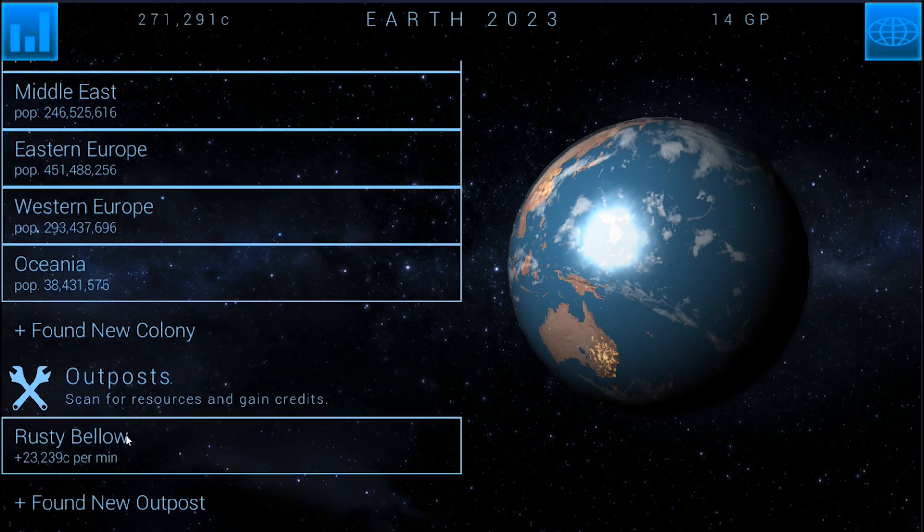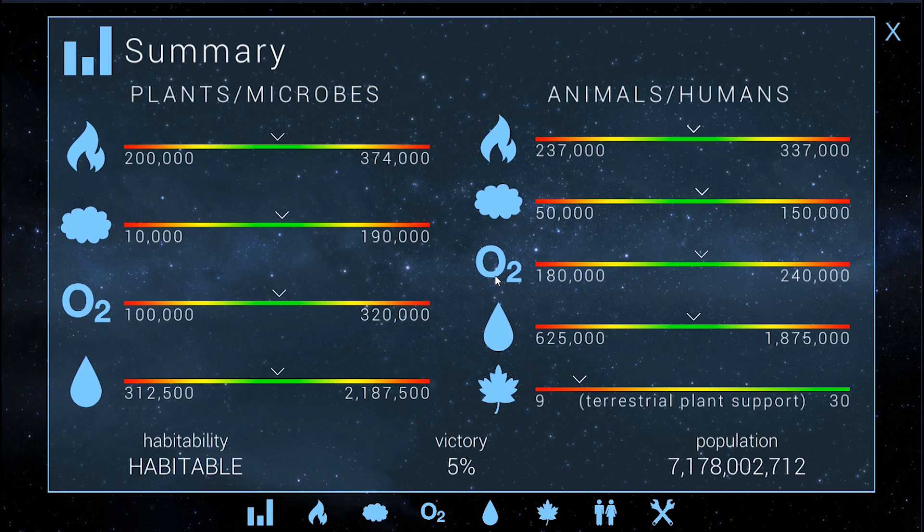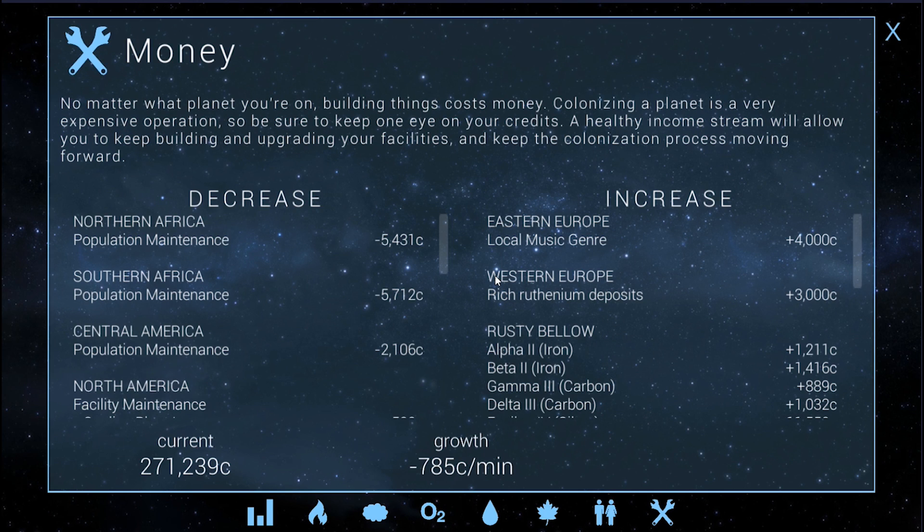You might remember our outposts last time — they're still doing pretty good. I actually did a bunch of stuff off camera. If we look at our money right now, it should be almost in the positives. It's very, very close. It's only negative 785 credits.